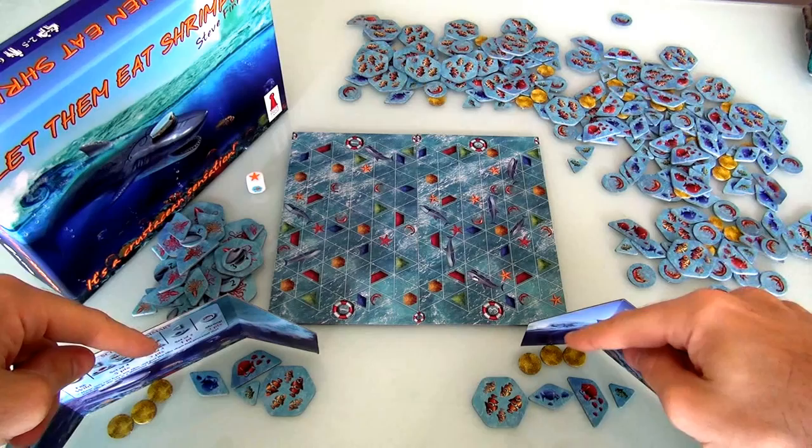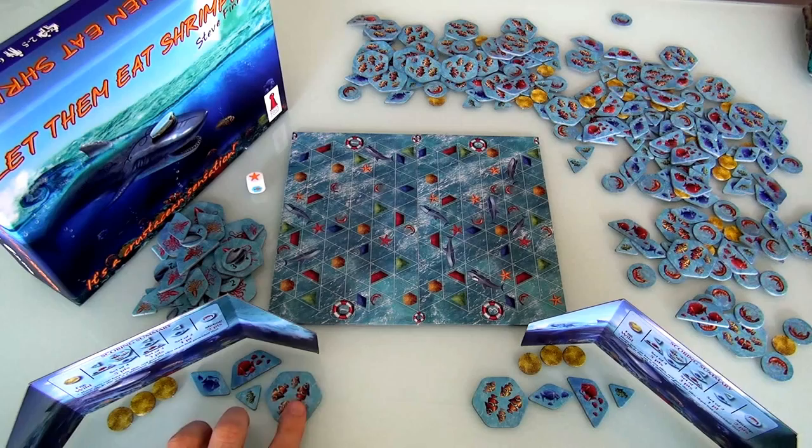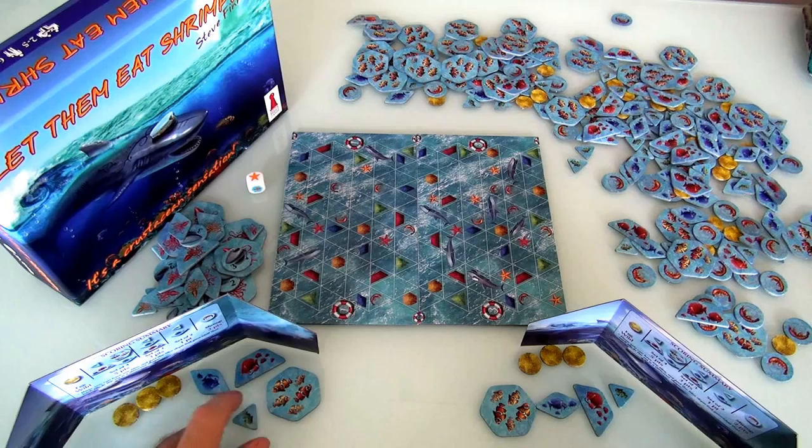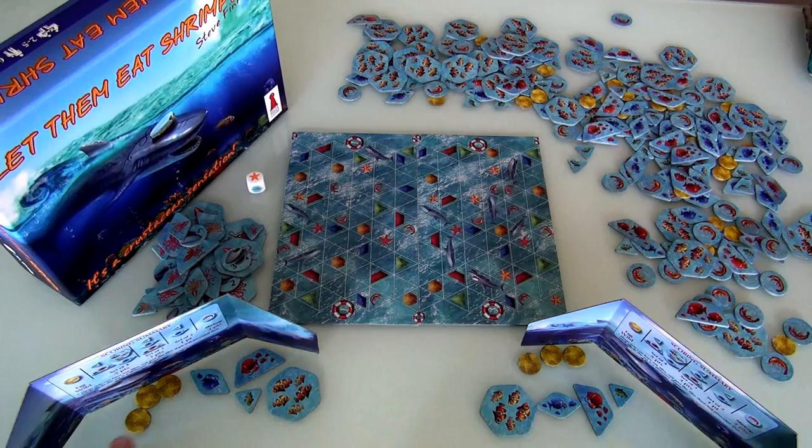I'm doing a two-player run-through. Here I am, and over here is where Jen is. At the beginning of the game, each of us has three fish eggs and one of each of the four fish tiles: a six-sided yellow one, a three-sided green one, a red one, and a blue one. These three fish eggs are like extra lives — if a shark wants to eat a type of fish I don't have, I lose a fish egg instead. If I run out of fish eggs, I lose the game.